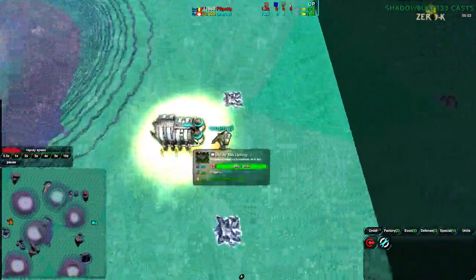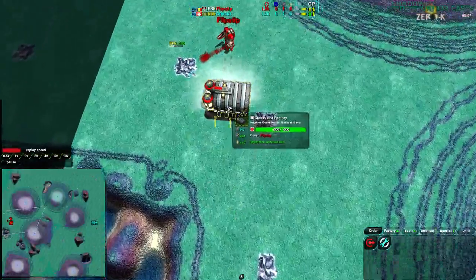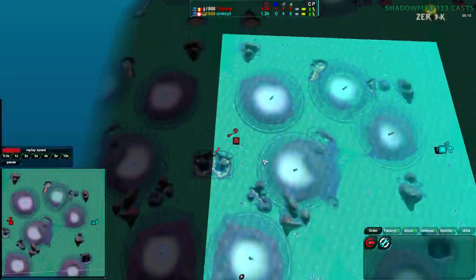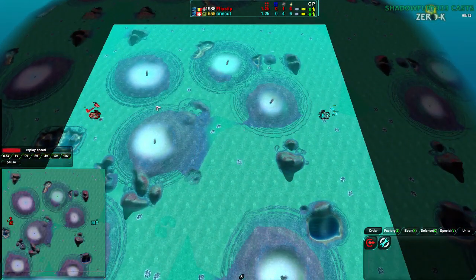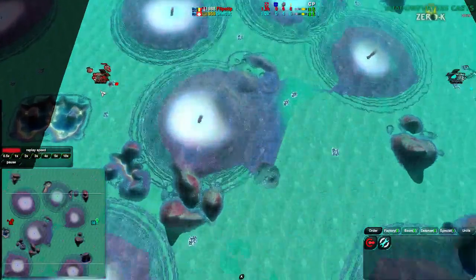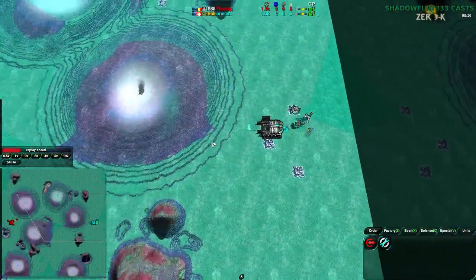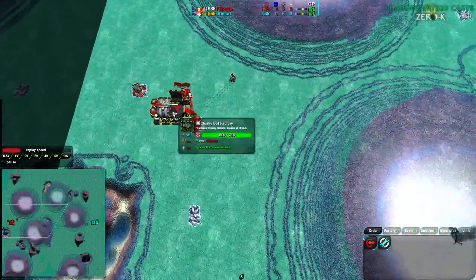We have Onecut on the east side of the map going for Cloakie Bot Factory, while Flipstep on the west side is going for Cloakie as well. A set of interesting choices — this is a flat map, and oftentimes we see shields and vehicles on this map. It's not bad to go Cloakie, just a little bit unusual. Not something you see very frequently here.